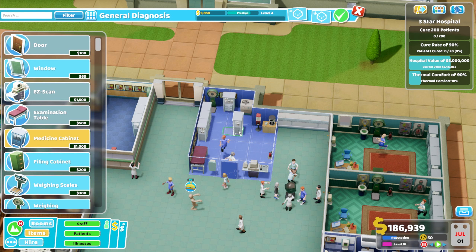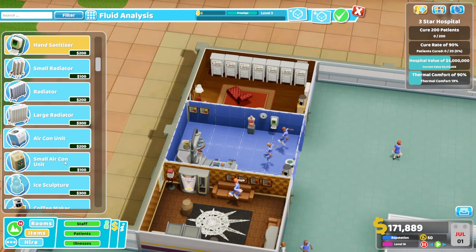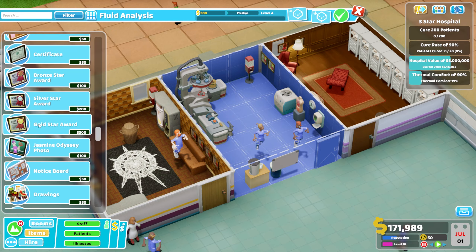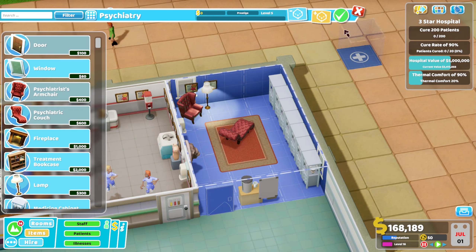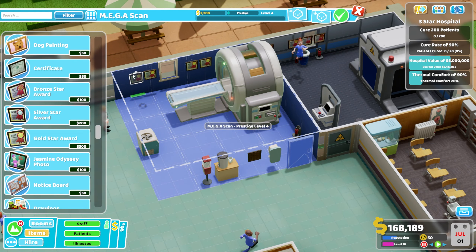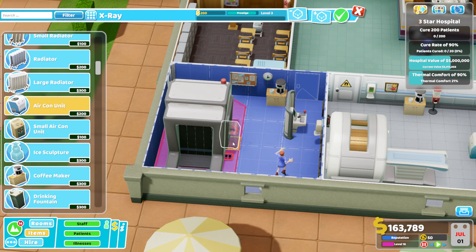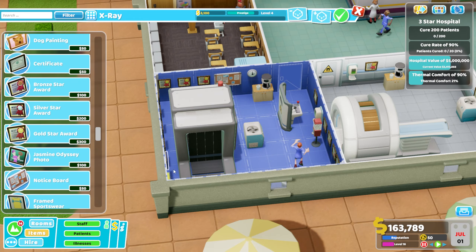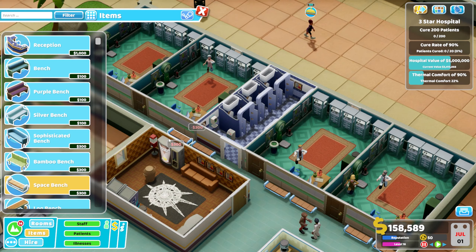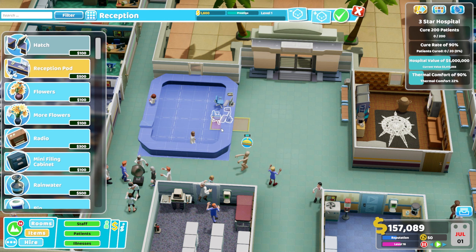I've picked this up from watching other YouTubers - it makes sense. If you're a doctor standing up all day with no place to sit, you're going to want more breaks. Especially in the pharmacy where staff don't have a naturally sitting position - they'll stand and their energy depletes faster. We're almost finished developing this one and will be ready to push for our three-star objective: cure 200 patients, cure rate of 90%, hospital value of $5 million and thermal comfort of 90%. I've removed benches and aircon during the rebuild but we're putting them back in now.